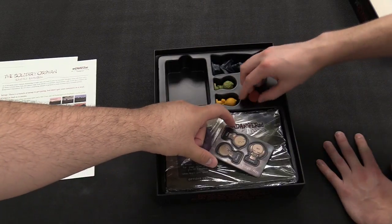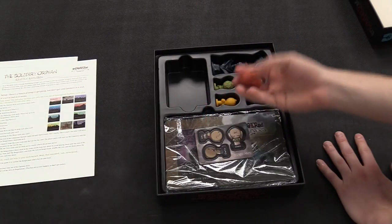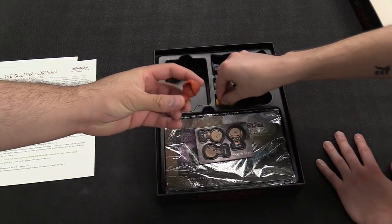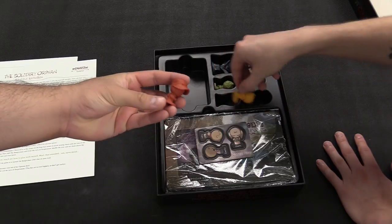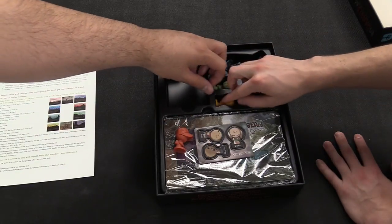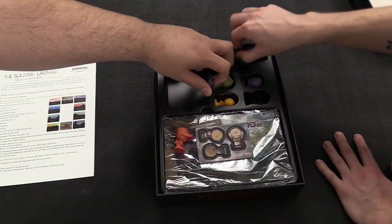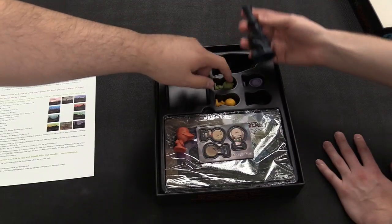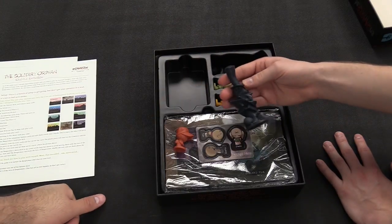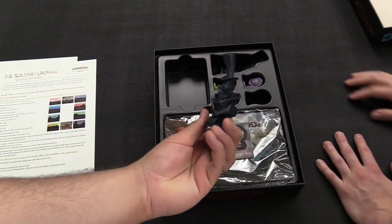Look at these little minis. They actually have a good weight to them. They look a little Charlie Brown-esque. They're hard plastic, color coordinated. This box set comes with the solo variant for the game, which is the Boogeyman, and you have a little bust for him. That is super cool looking — good weight to it. I kind of want to paint that.